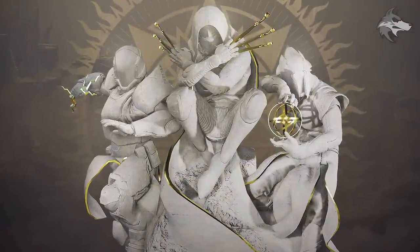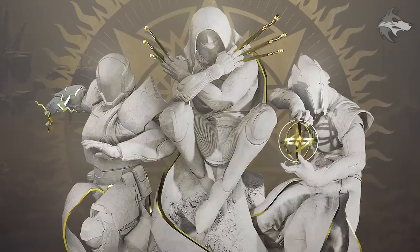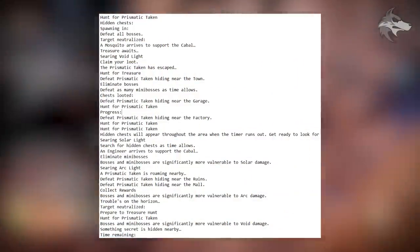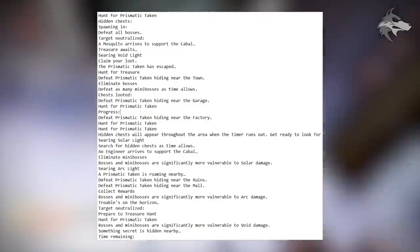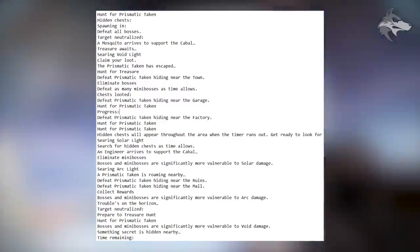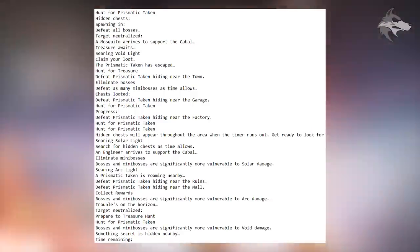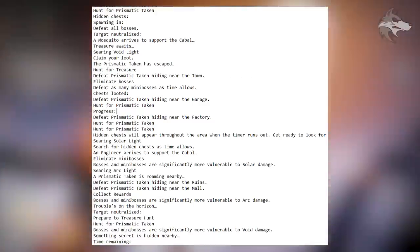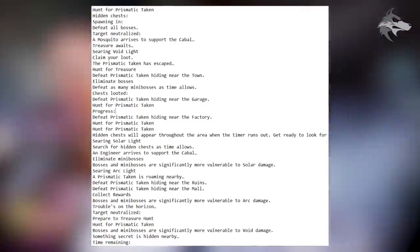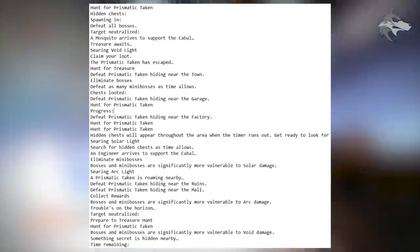The Aerial Zone will be a new space in the EDZ and also an activity in itself. Charlie Lewis on Twitter sent some additional objectives that give us an idea of what we might see: hunt for Prismatic Taken, find hidden chests, defeat all bosses, neutralize targets, a mosquito arrives to support the Cabal — likely a Cabal dropship — and Prismatic Taken have escaped, suggesting they might be worth more points or loot. There are different burns where bosses are more vulnerable to particular elements, and lines like 'something secret is hidden nearby' suggest secret chests or objectives.